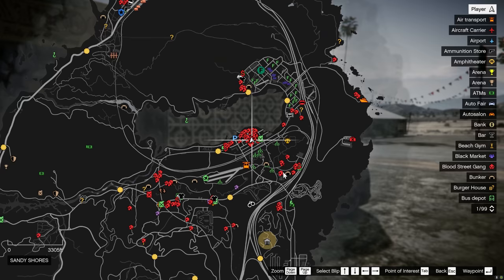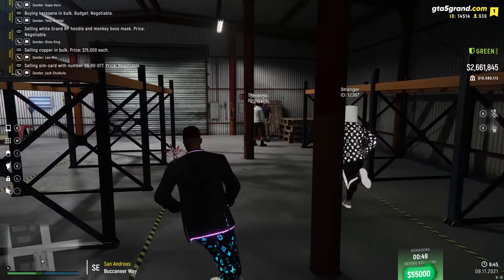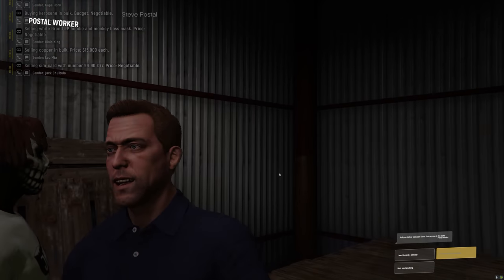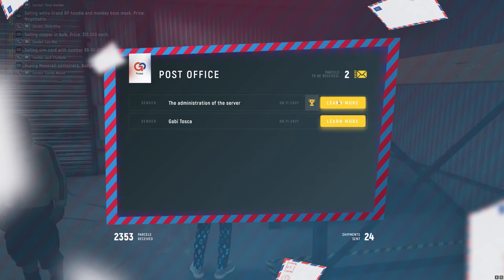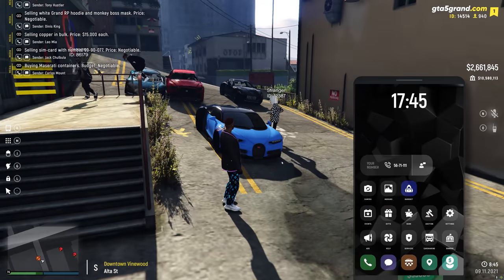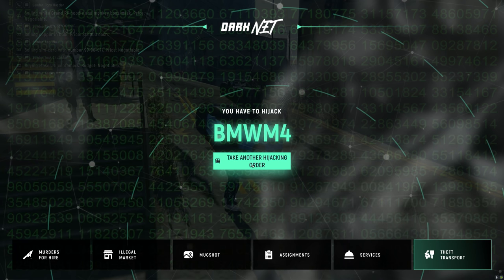After you purchase the lockpick set and the vehicle scanner, you're going to want to head over to the post office and pick it up. Now that I got the stuff, what you want to do is head on to your phone again and start searching for a vehicle to steal. Head on over to the dark net and then go to theft transport. You click 'take an order' and it'll tell you the car to steal. If you don't want to steal that car, take another hijacking order.